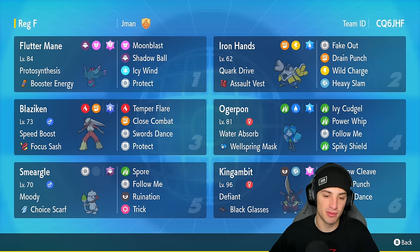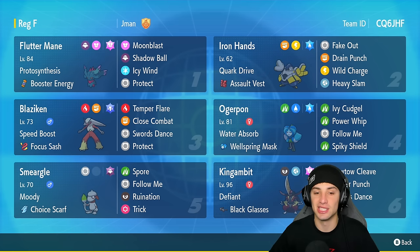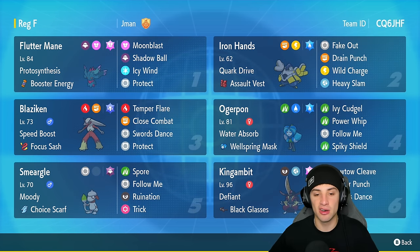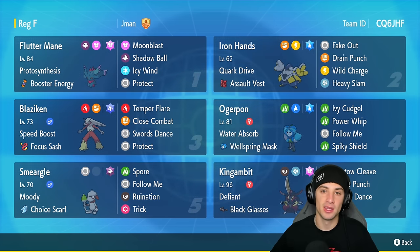Blaziken has Temper Flare and Close Combat as two big stat moves, then Swords Dance and Protect. It's got a Dragon Tera type and Focus Sash to soak up hits. Smeargle has Follow Me but also runs Spore, Ruination, and Trick to hand off its Choice Scarf. It has Moody as its ability and a Ghost Tera type.